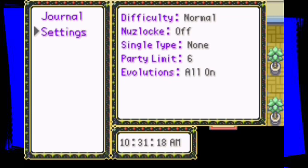Settings: difficulty normal, Nuzlocke off, single type non, party limit six, evolution all on. Terrific, wonderful, absolutely wonderful.